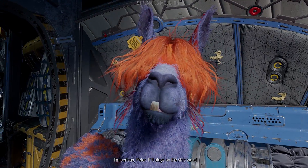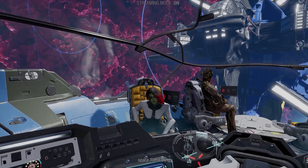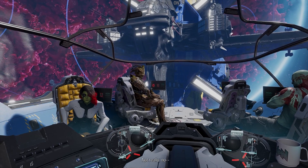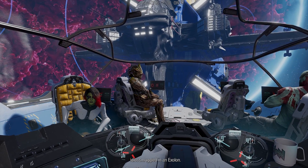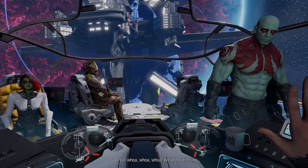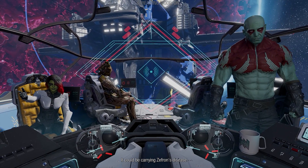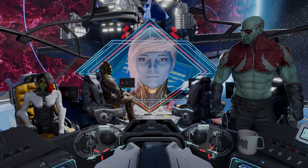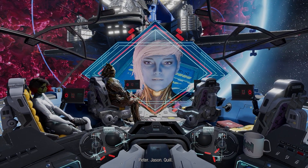I'm serious Peter, if it stays on the ship we all go to prison. No one's going to jail - it's a harmless space llama thingy. Harmless? Remember Anikupi? Not really. That's because they scorched the planet because an idiot smuggled in an Exelon. I will eject the beast into space. Whoa, we're not ejecting anything - it'll make us look guilty. It could be carrying Zephron's disease, which is why Drax is gonna hide in the secret cargo compartment behind Groot's plants. Peter. Jason. Quill. Really? My middle name?